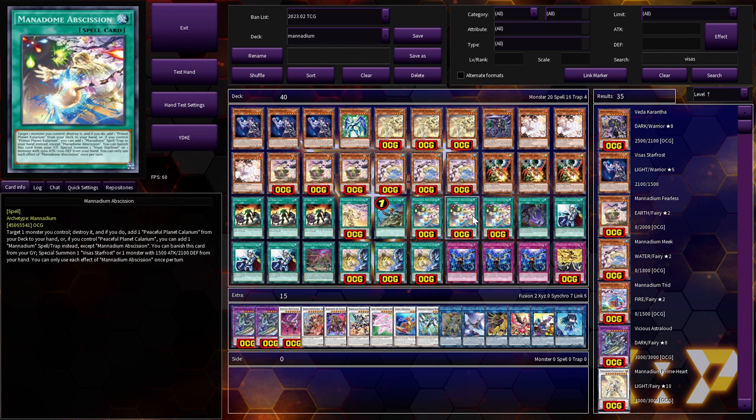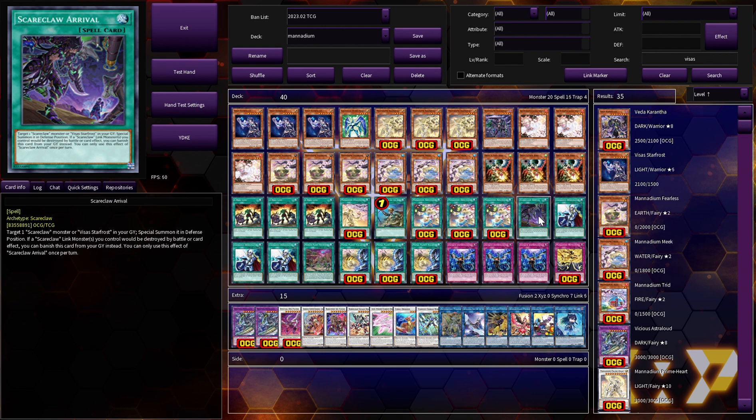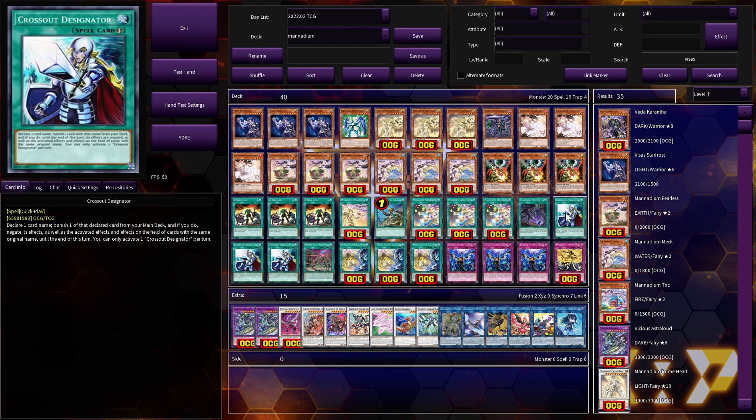Three copies of Abscission: target a monster you control, destroy it, then add Peaceful Planet Calarium from your deck to your hand — or if you already have Calarium on the field, add a Monadium spell or trap instead. Additionally, you can banish it from your graveyard to special summon Star Frost or a monster with 1500 attack and 2100 defense. Both effects are hard once per turn. One copy of Arrival — again, it's Monster Reborn for Star Frost and Scareclaw monsters.